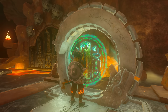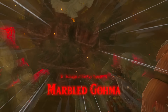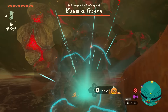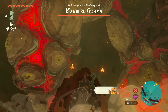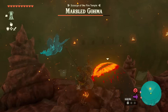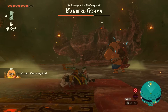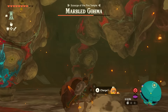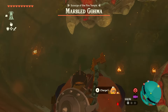Now return back to the Zonai Pedestal and interact with it to open up the gate to the Fire Temple's boss: Marbled Goma. Goma's legs are made of the same marbled rock that Yanobo's been breaking apart this whole time, so use him to shatter the legs and break Goma down. Then climb up on top and start whacking that giant eyeball, which is very clearly the weak point. Just be careful, because once it's had enough it will knock you off and that will do a little bit of damage.